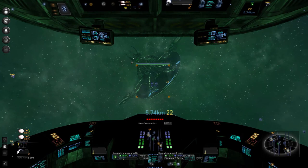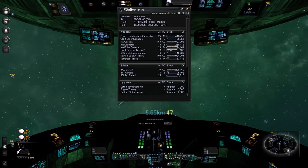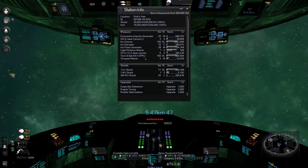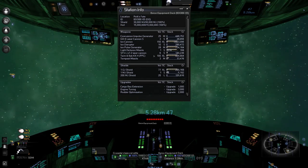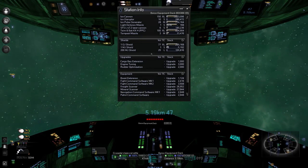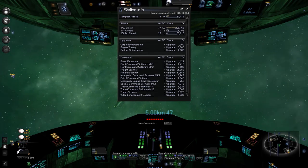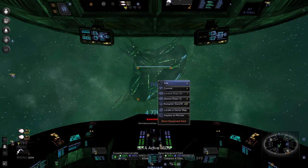I swear — iron cannons, disruptors, iron pulse generator. This would be a great place to upgrade a ship. The Boron have always been my friend. What else do we got here? Not too much, but we're gonna dock here anyway.